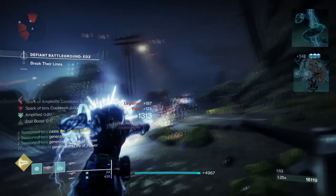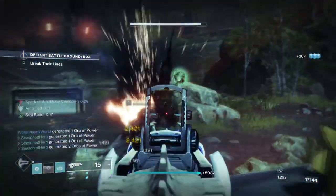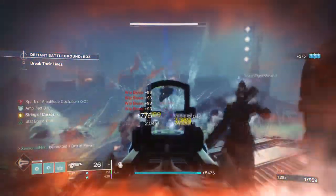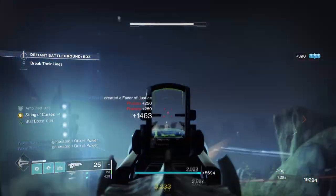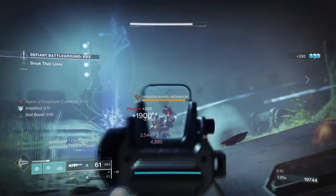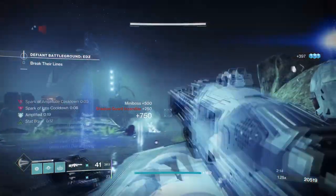The Arc Souls along with the Ionic Traces effect will allow us to have a supercharged Arc Soul at all times, which is used against the tougher major threats. This, along with the constant Arc Blast being produced via our grenades, weapons, and melee of choice, means that we can place ourselves in very dangerous areas and not worry about being wiped out — as long as the damage being done on our end is high enough and freely available.